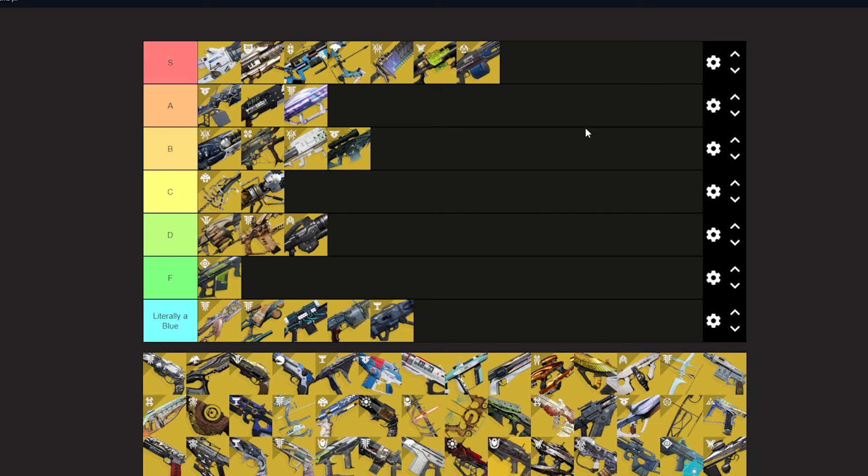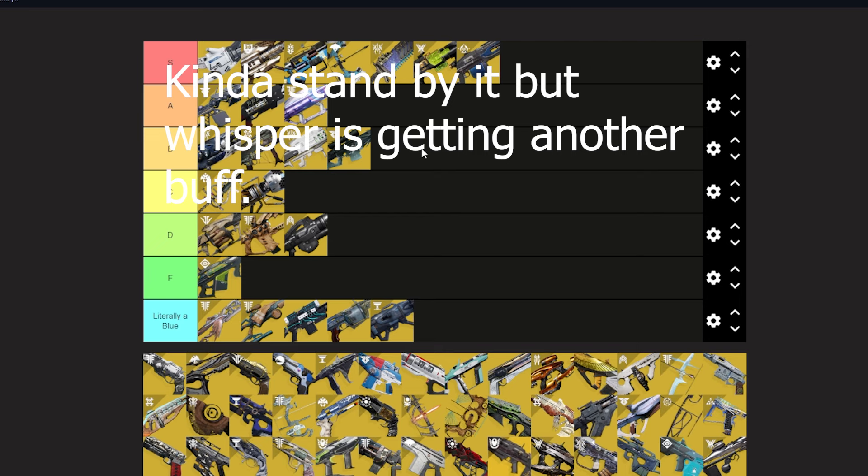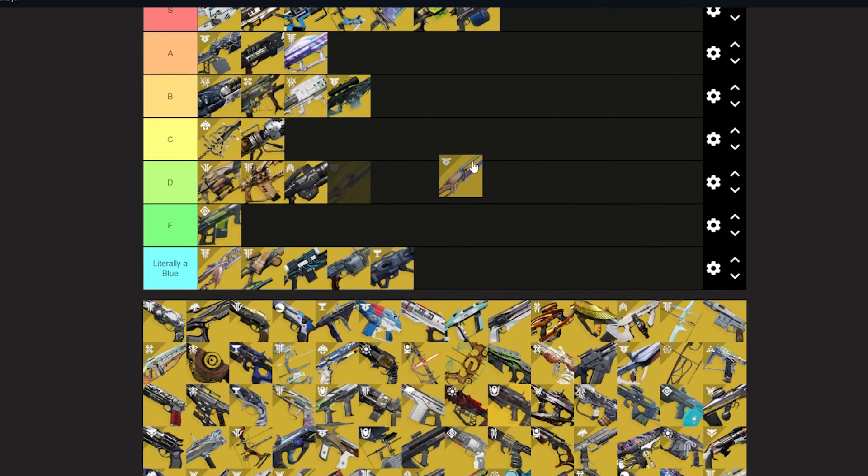Whisper of the Worm — B tier. It's just too niche. I know Acrius is niche, but Whisper is more niche — you need longer damage phases and a decent place to sit with a sniper. It has two factors going against it. Acrius you can use in short or long damage phases, you just need to get in the face of the boss. Whisper needs big open spaces where you can sit back and ping from 20-30-40 meters away.